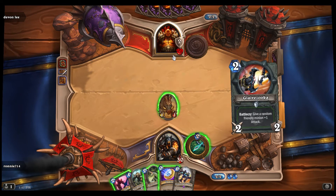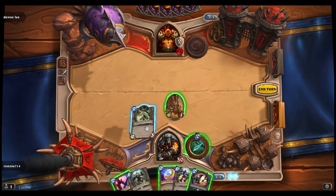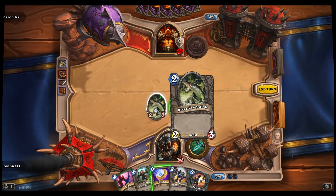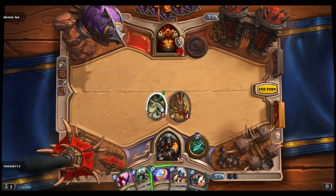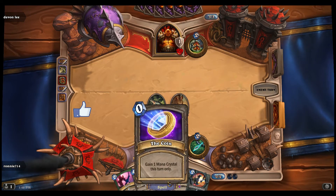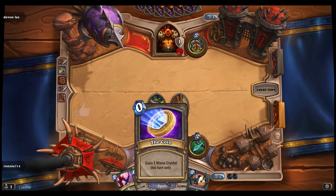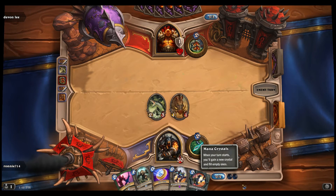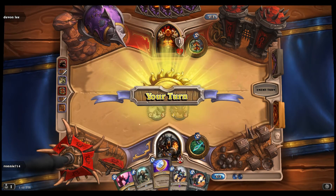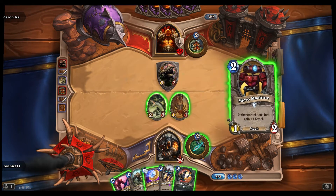He's gonna use his hero power which is gain two armor. Armor is basically health, but they don't just call it health. I'm gonna place down a beast card — it has no special ability, and it takes one turn before it can attack. So can't really do much with it now, but next turn it'll be inflicting some damage. This is the coin — it gives an extra mana for one of our turns. It's like a perk for going second.